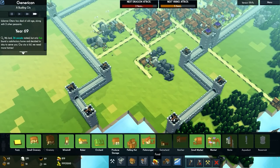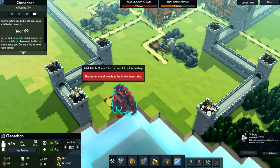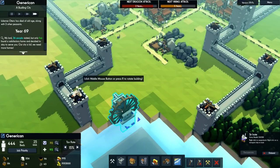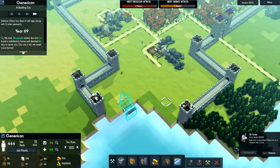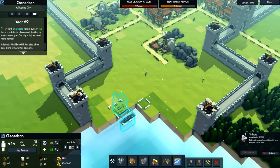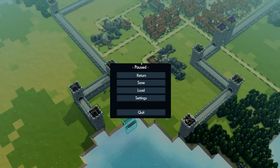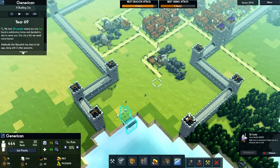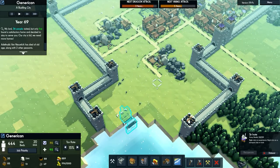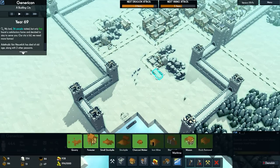Now let's build a Noria — it can go there. We'll see what this thing does apart from providing water. I wonder if there's an in-game help. We'll figure it out. I'm guessing it just supplies water around the aqueduct, but I don't actually know.